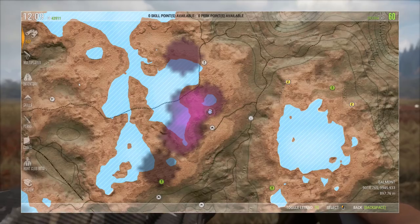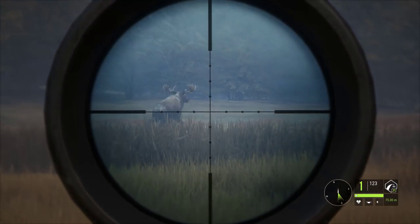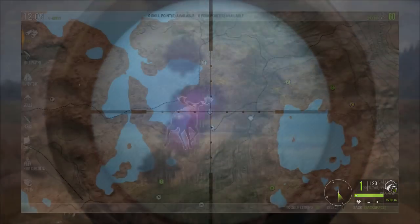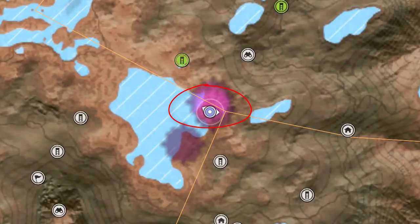There is something else we need to take into consideration, and that is hunting pressure. When you kill an animal, you get a little purple blotch on your map. Kill two and it gets a little bit darker. Kill three or more and you have hunting pressure level three, which is extremely bright — you will know it when you see it. If you reach hunting pressure level three, you will erase all need zones within that perimeter.